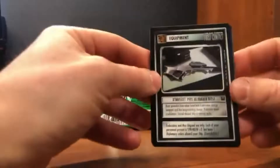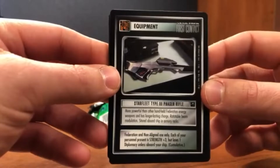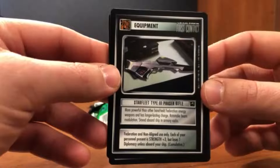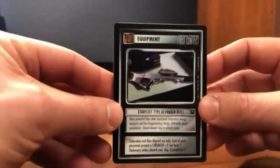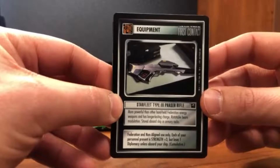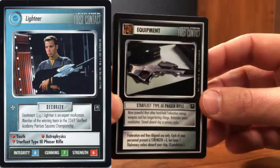We start out with a Starfleet Type III Phaser Rifle. This is a card that actually appears as one of the things that can be downloaded — there is a Federation crewman with a Starfleet Type III Phaser Rifle download option available. So there's a case of a less significant card in terms of skills and abilities becoming more valuable because it has this unique ability to download this equipment. I think it was Lieutenant Hawk — your guy.